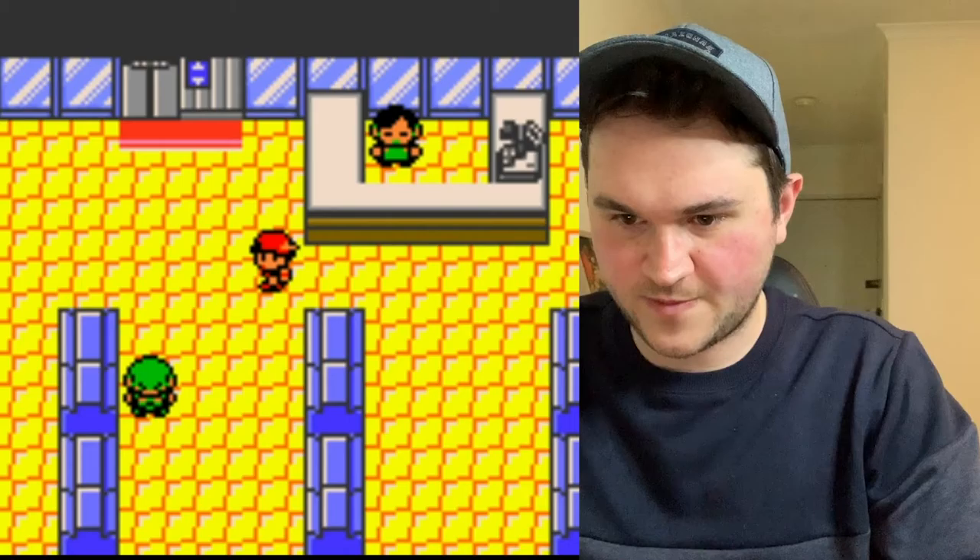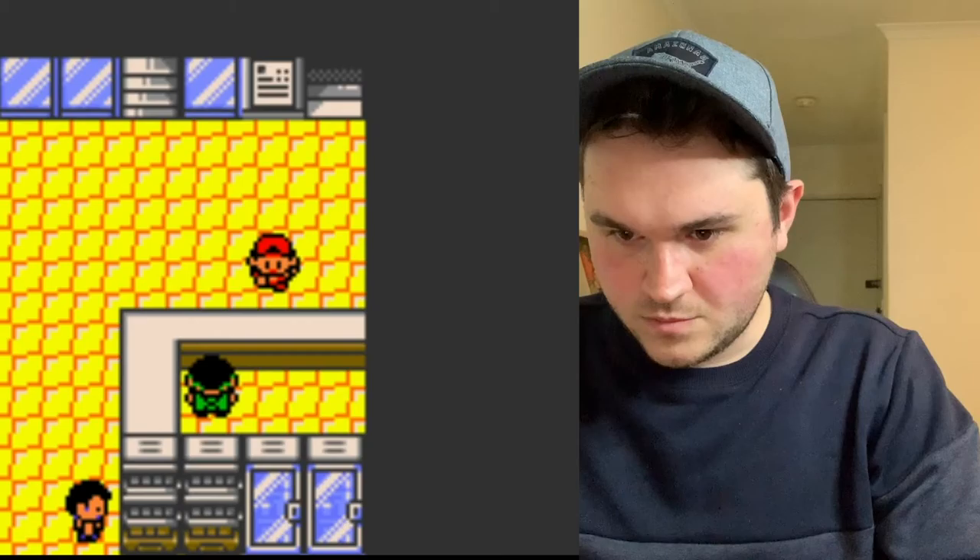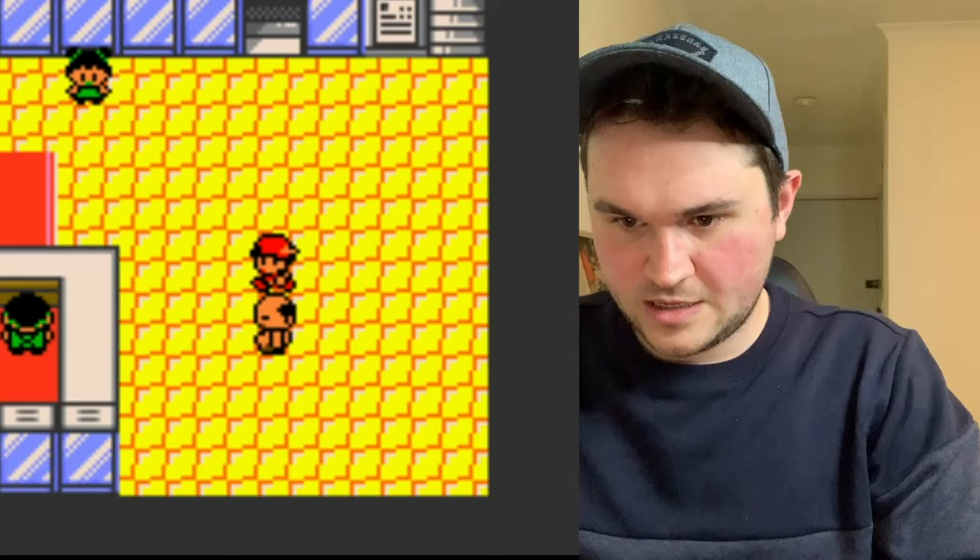We've got to go to a Pokemon Center, and I think we're going to have to say goodbye to one of these Pokemon. I have no strong feelings about Salazar the Ekans, so let's get rid of him. We'll go back and buy an Abra, which is a Psychic type. Let's call him Psyboy.